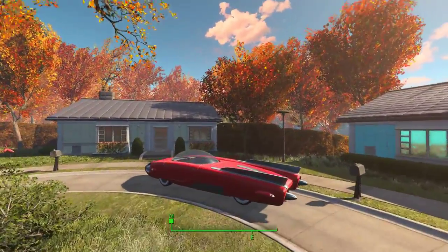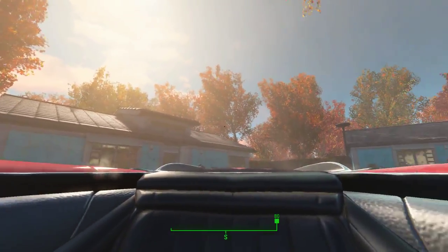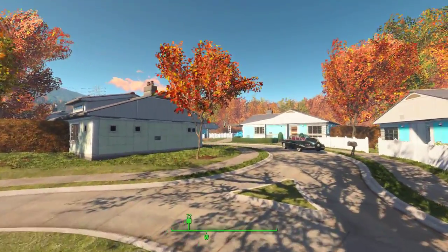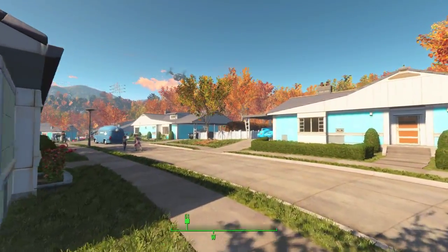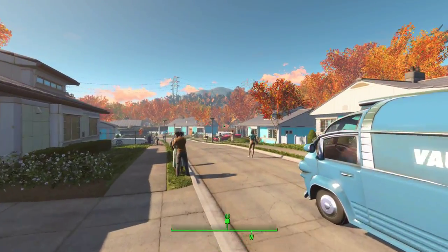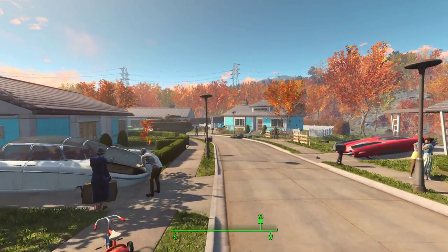And who can resist the Corvega? So, let's see what else we can find. If you're wondering what happens if you don't run to the vault — if you go too far outside the boundary, if you pass a certain line, the bomb goes off and you die.